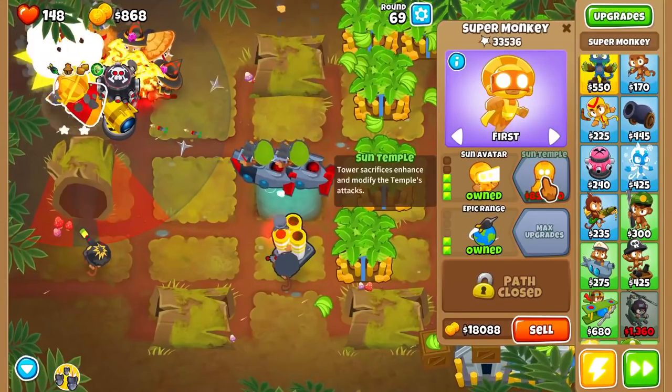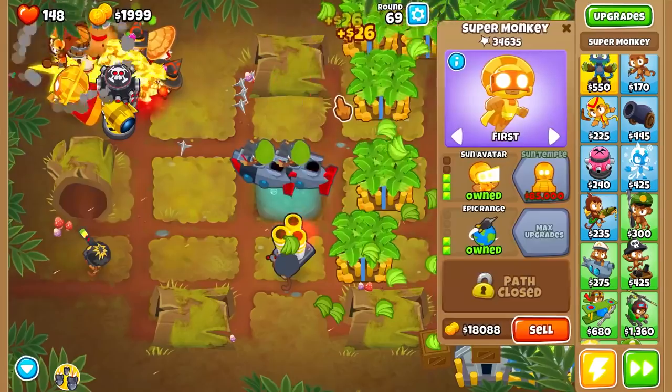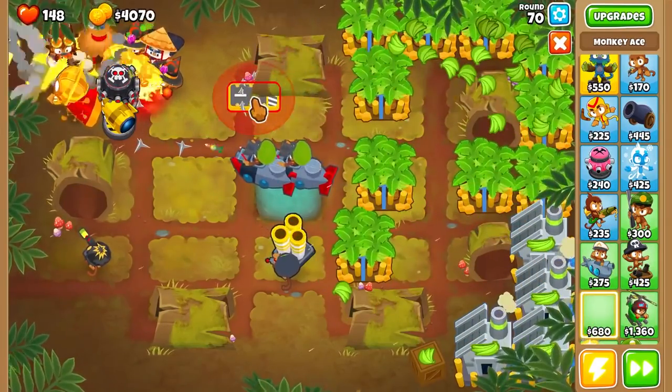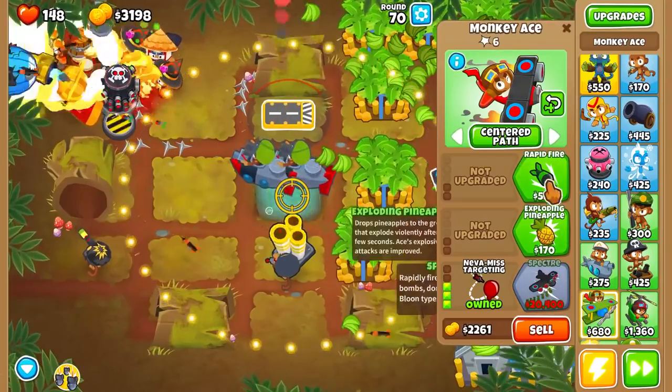Advanced Intel basically means they can attack basically anywhere because they can use other monkeys' range. Ballistic Missile is also going to be a decent purchase — it's only $1,000 and is quite strong. And Banana Research facility number three. I'm also just going to go ahead and get a Sun Avatar Super Monkey. And as you can see, his pops are just going absolutely ham. Another Banana Research facility. I've noticed that the planes are just insanely good, especially when I go with the Spectre upgrade.